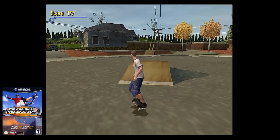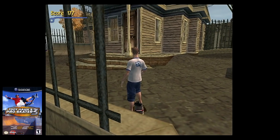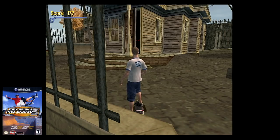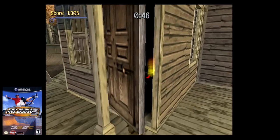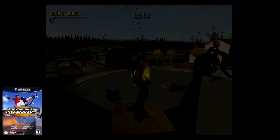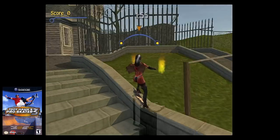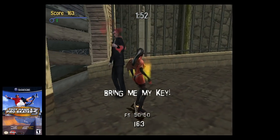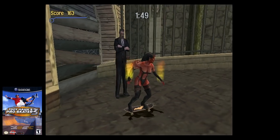The next Easter egg I want to point out is in the level Suburbia. In the front of the haunted house, there's a door that swivels open slightly, and two red eyes appear through the doorway. If you jump in with any skater, one message appears on screen, while going in with Demoness will say "welcome home," insinuating that this is actually her house. Another thing in Suburbia is that when you approach the thin man, he will dance with hearts floating around him, possibly insinuating that Demoness could be a lover or they could be married.